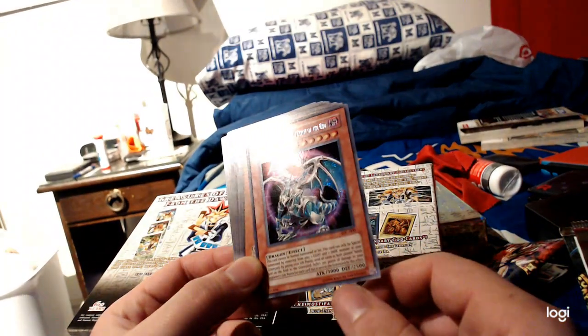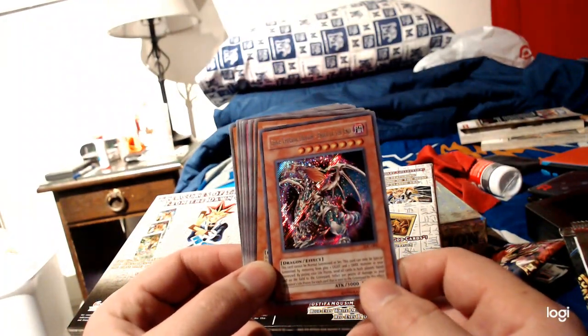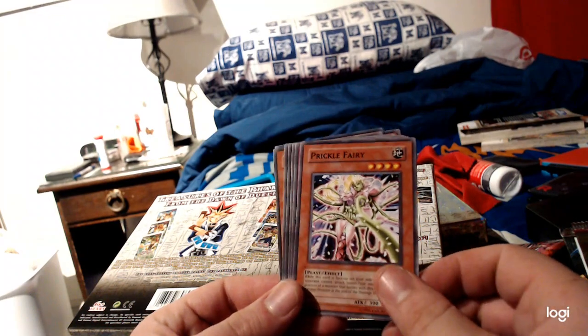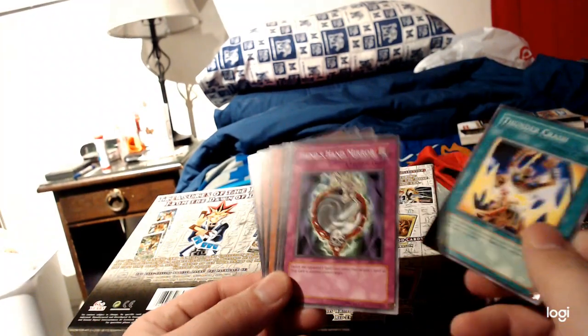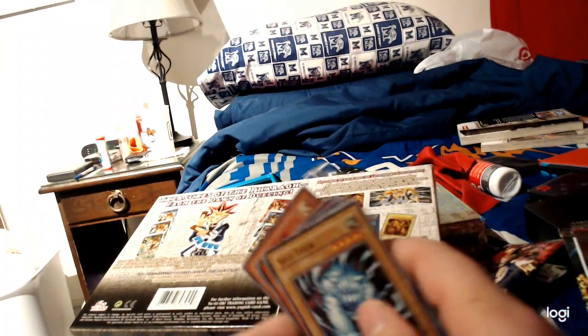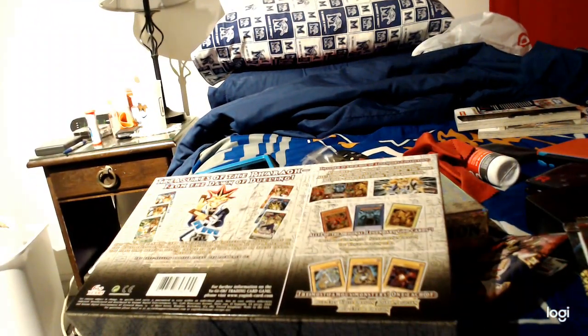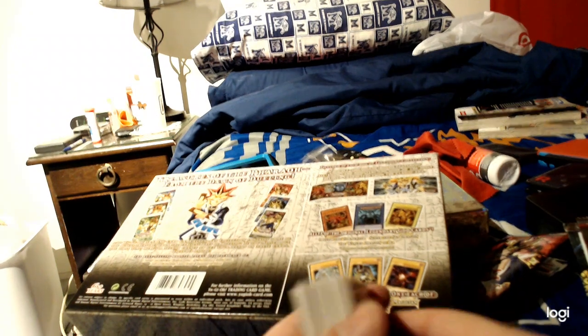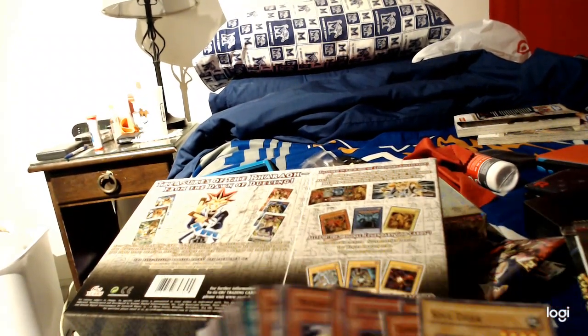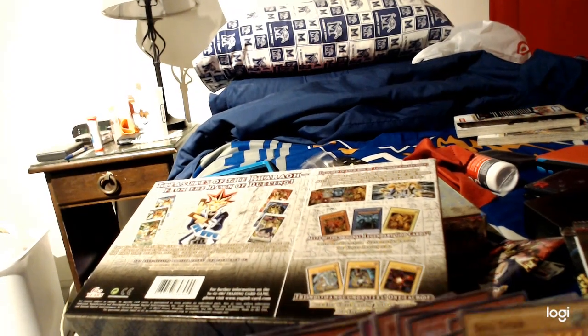Aaron's gonna absolutely lose it when he sees this. Dark Driceratops, Prickle Fairy, Thundercrash, Fiend's Hand Mirror, and Sacred Crane. So yeah, not a truly terrible haul — not a bad one either, especially with that Chaos Emperor Dragon. That was something.